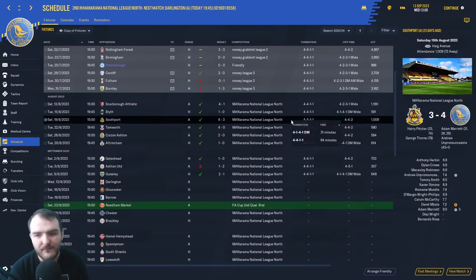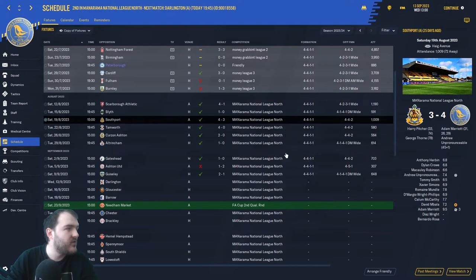Then we had quite a mad game against Southport — we were actually 4-1 up at half time. Adam Marriott had got himself an eight-minute hat-trick, scoring in the 21st, 26th, and 29th minutes, but Harry Pitcher got one back for them. We scored just before half time to make it 4-1, but then they got another couple in the second half — Pitcher with his second and then George Thorn got it back to 4-3, just to make it a little bit nervy. Thankfully they didn't equalise.